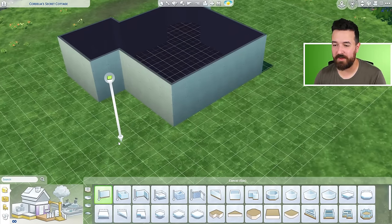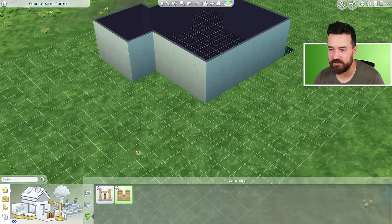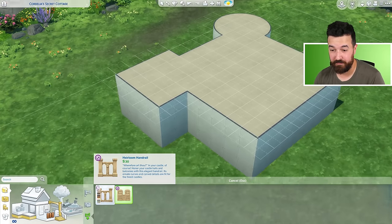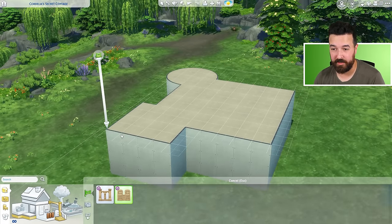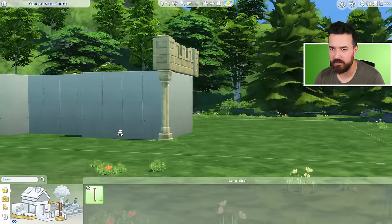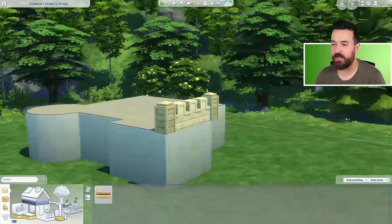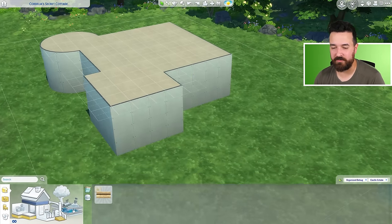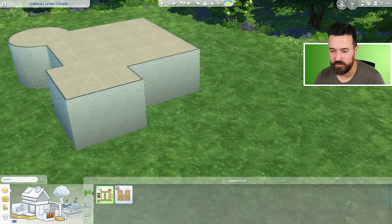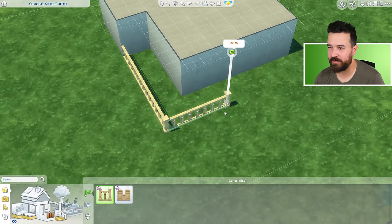And then around the back, I feel like maybe like a terrace or something would probably be pretty good. So we do have new fences. This one in particular, the battlement is definitely meant for like the roof, right? Oh my gosh, that is big. Is there a column that goes with this? There is a frieze. So we put the frieze underneath. Okay, that's fine.